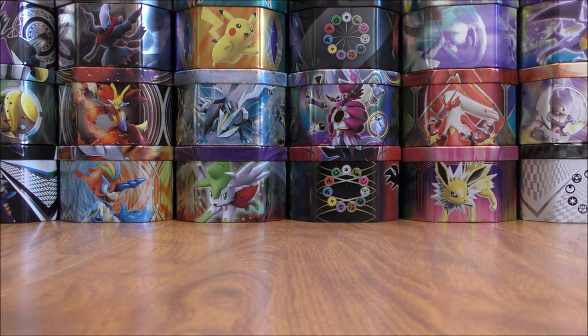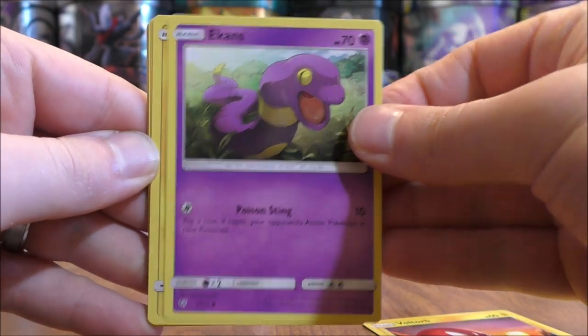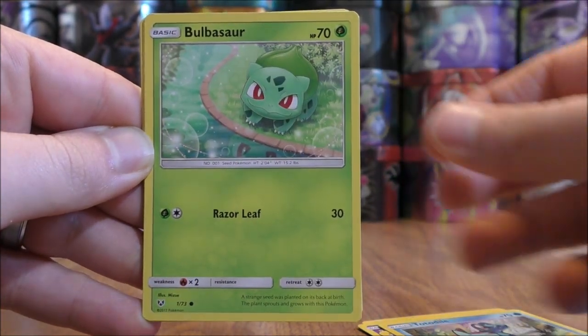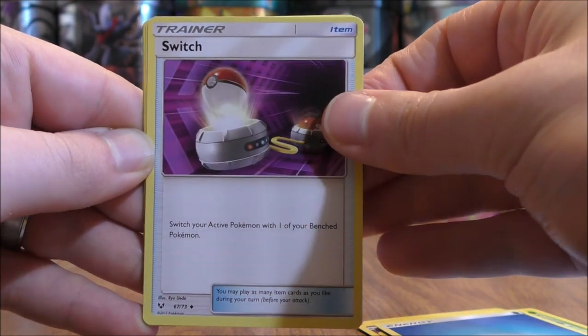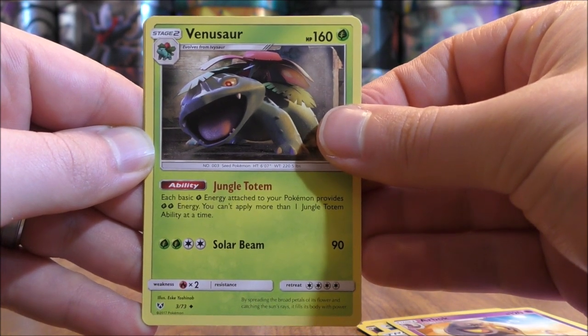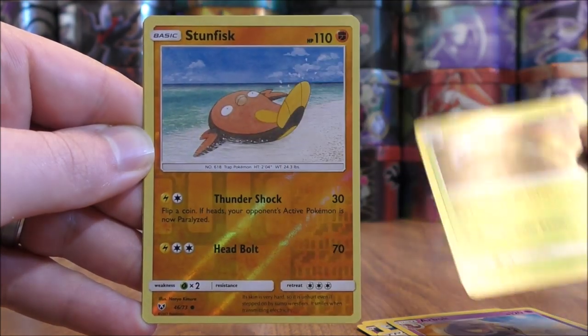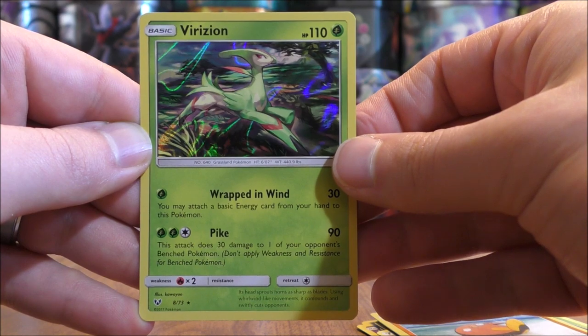Two packs left to go after this one. Voltorb starts this pack, then Ekans, Pikachu, Totodile, Bulbasaur, Water-type Energy, Switch, Arbok, and Venusaur — a good ability on this card, making it seem like there are more Grass Energy cards in play. Reverse holo of Stunfisk. Final card would be a Virizion.